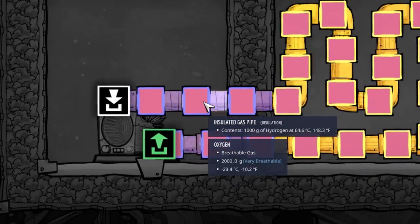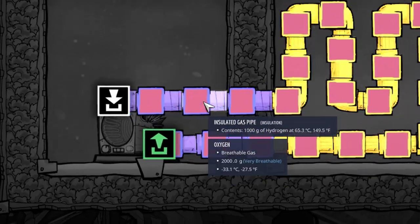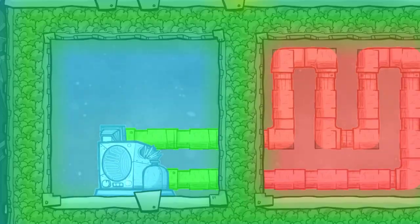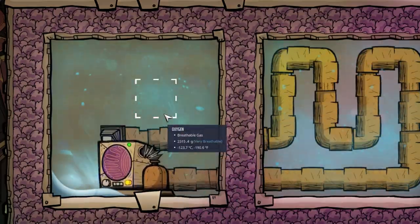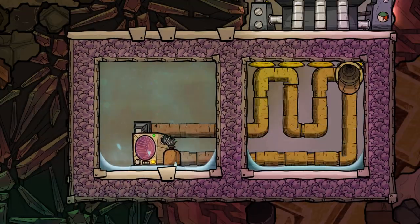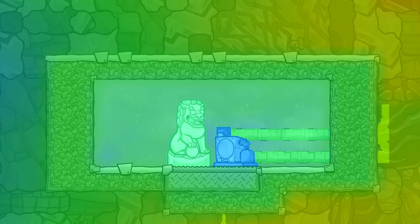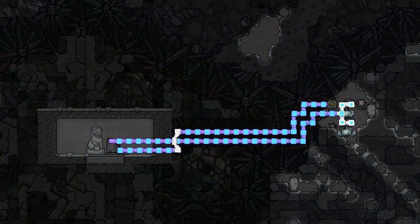Here the gas is coming in at 64 degrees Celsius and leaves the building at around 80 degrees Celsius. This process is so incredibly efficient that it is super easy to produce liquid oxygen. In a regular game scenario you'd build something like this, or an even easier setup would be to just dump the hot gas into an ice biome and repurpose it.